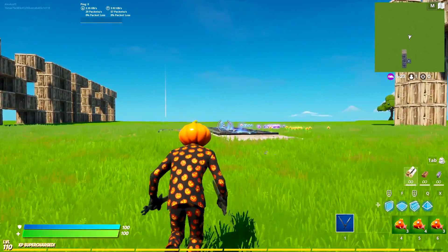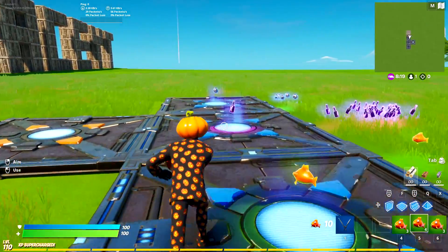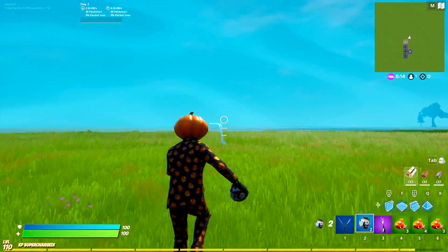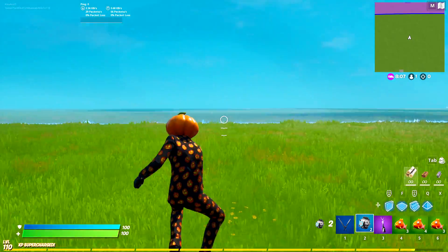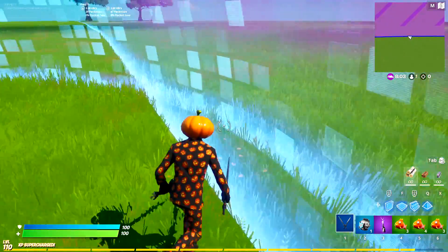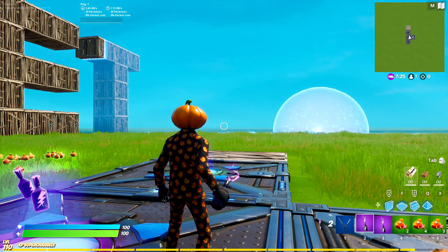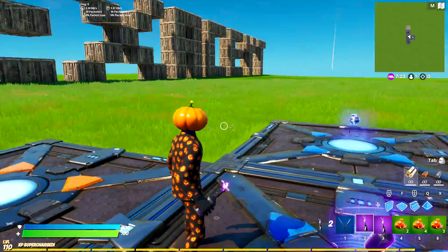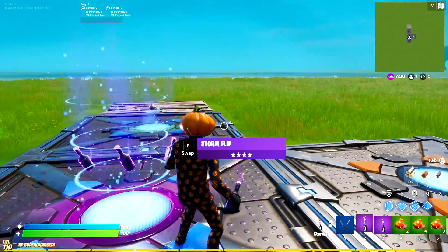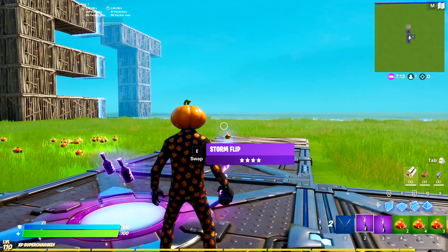I tried using shield bubbles but found out they don't actually work — I thought they would, but they just sort of don't. As you can see, throwing a shield bubble in there doesn't keep you safe from the storm. This could be five minutes, this could be 20 hours. I'm just gonna sit here collecting storm flips and surviving.